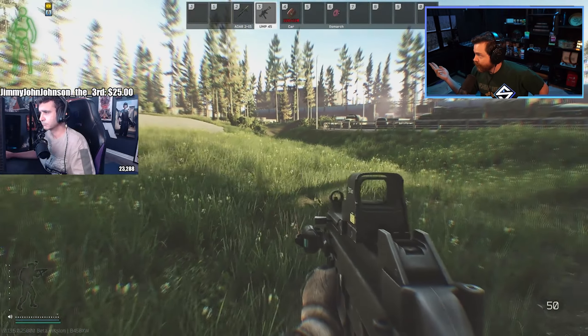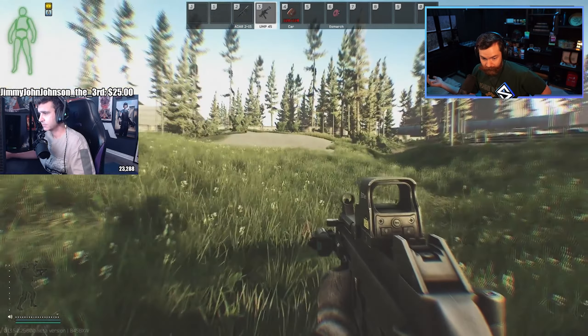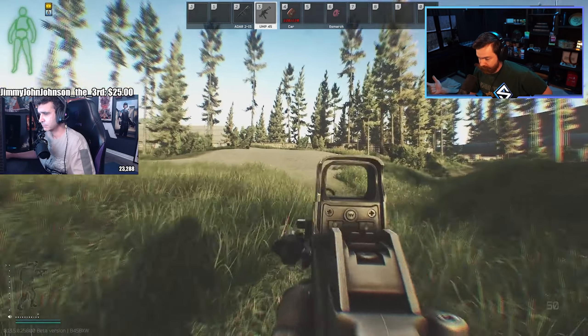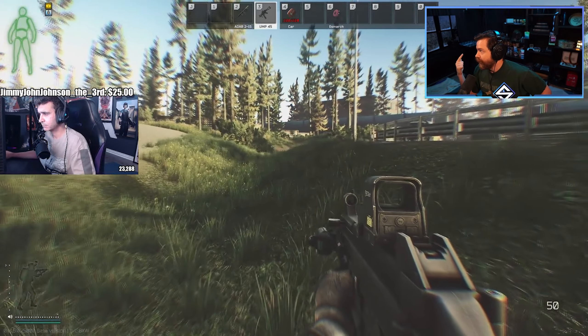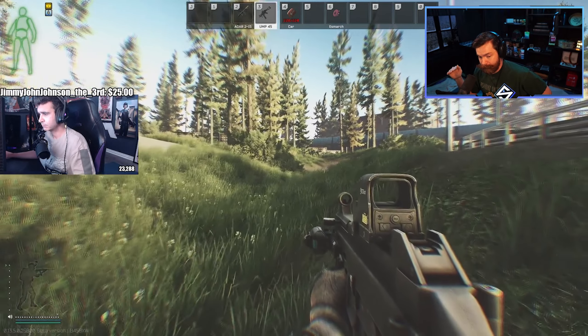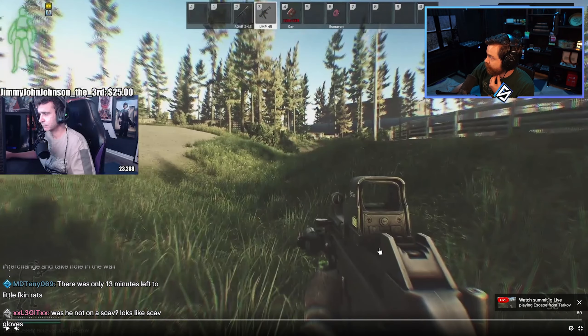He's rocking an MP-9, unsuppressed. Probably FMJ ammo is my guess. It's a great early wipe weapon — probably S-tier as far as early wipe goes. The affordability, you can get the ammo cheap and very early, and the performance is pretty solid. So as far as early wipe weapons or budget weapons go, the MP-9 is S-tier. It's really good.